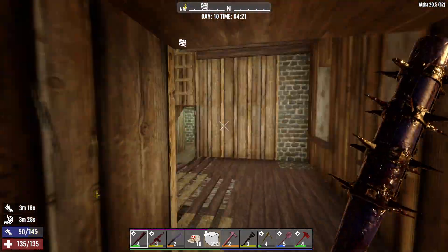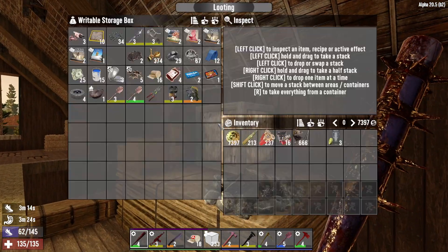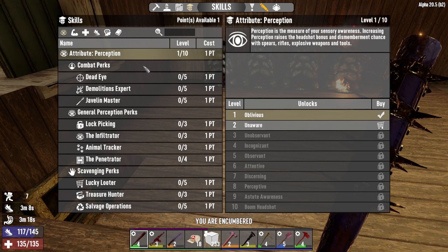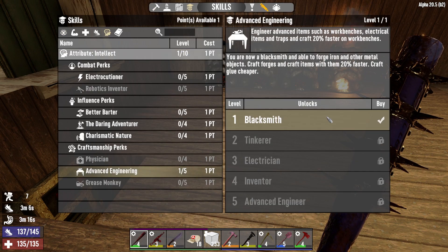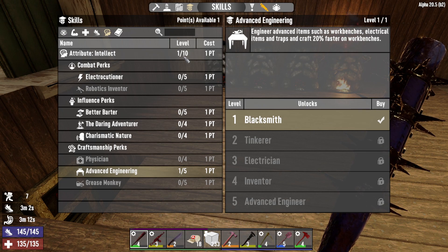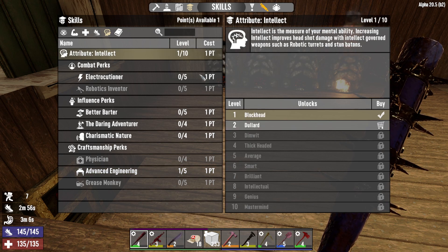First thing today is trader restock day number one, so we're going to grab all these things. Also, skill-wise, I really want to get this skill here — but in order to get it we need intellect level four, attribute intellect, so it has to go quite a way.